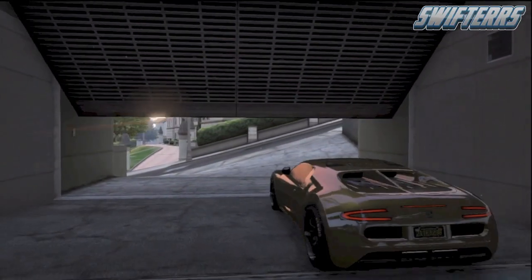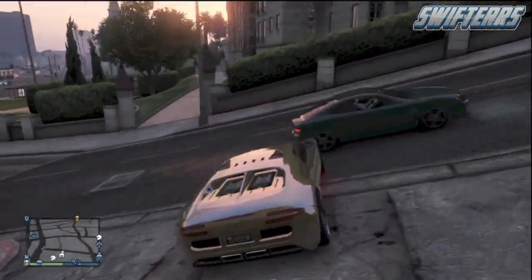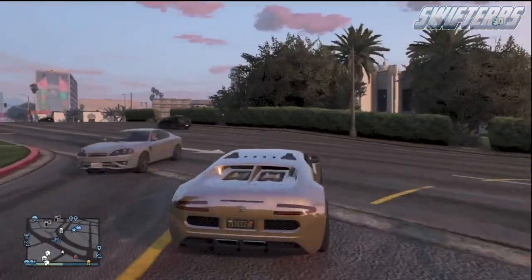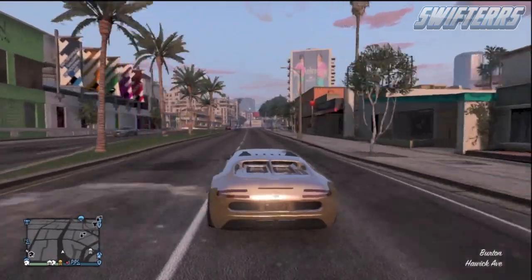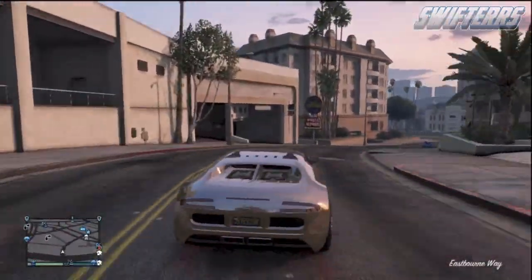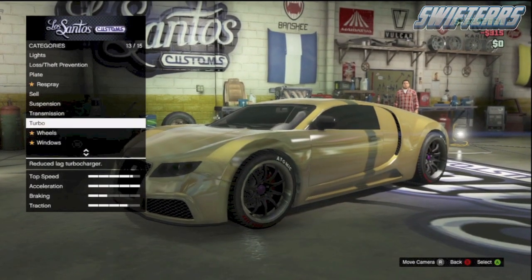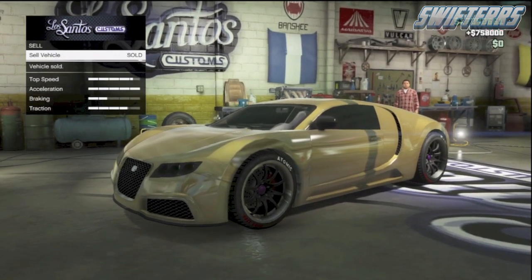So from here what you guys are going to want to go ahead and do is get inside one of the duplicated Adders and take it over to Los Santos Customs in order to sell it. I recommend selling one of the duplicated ones and leaving the original Adder inside of your garage for the entire duration of this glitch, because you're not going to want to sell the original Adder that had the mugger inside of it — that's going to cause you guys to have to buy another Adder if you'd like to do this glitch again. So just go ahead and sell all of the duplicated versions, and as you guys can see, once it's out of Los Santos Customs, I can now sell my fully upgraded Adder for nearly $800,000.